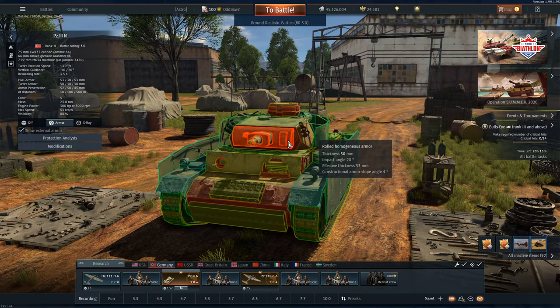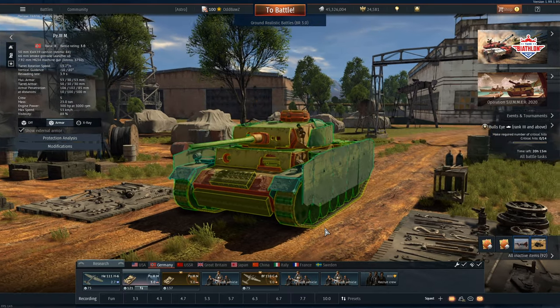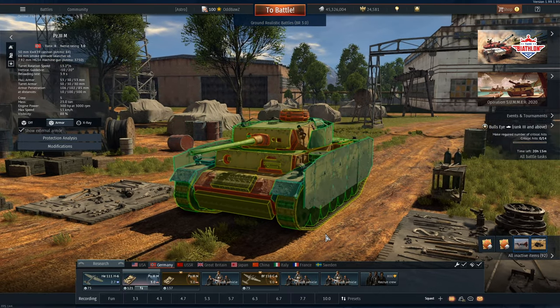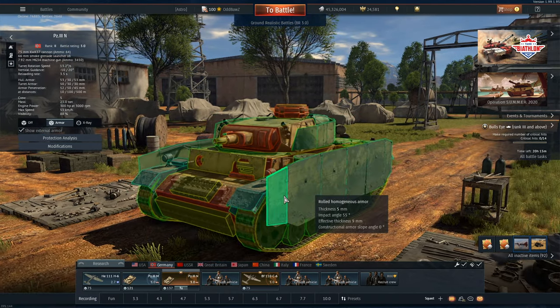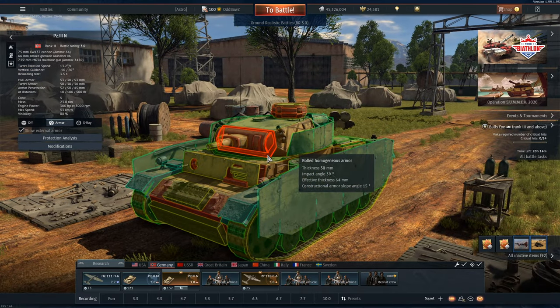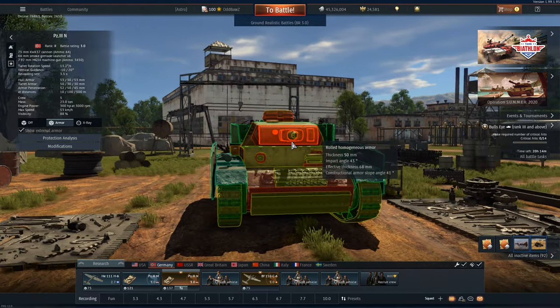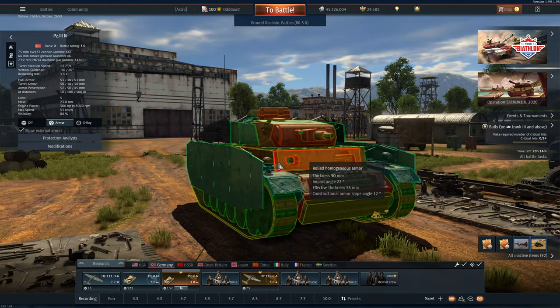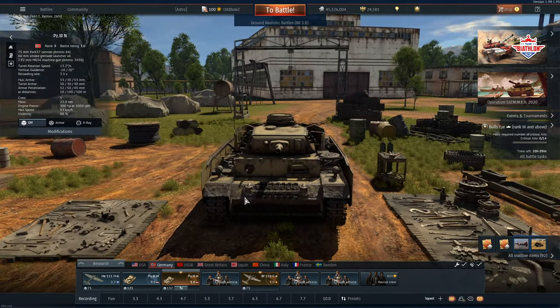Unfortunately our mantlet shows none of those traits. Now this is the Panzer III M, which is effectively the exact same tank. This thing has additional spaced armour up on the turret — and unfortunately that's where we're lacking. Pretty much any vehicle at this BR and 1 BR above will easily pen our turret. We need to try and convince the enemy to shoot lower to get the one-shot and maybe mess it up. If we do get into trouble, we've got 6 smoke launchers we can deploy.